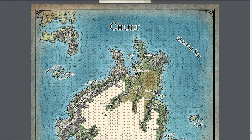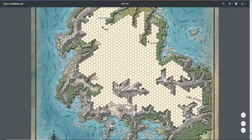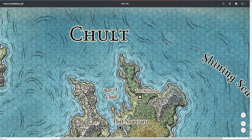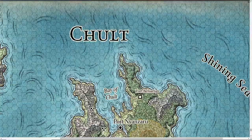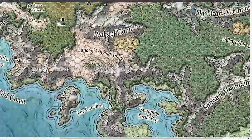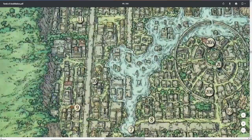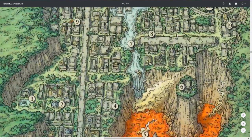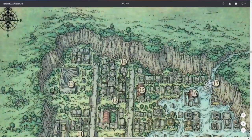Except this rainforest is full of dinosaurs, skeletons, and scary undead. The campaign begins in the port town of Port Nyanzaru, which is full of merchant traders and where all trade comes into the region of Chult. For the sake of this video series, we're not going to discuss Port Nyanzaru - that will be for a separate video series. We're going to focus solely on the Tomb of the Nine Gods through level 1 to level 6. So let's begin.